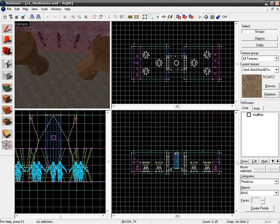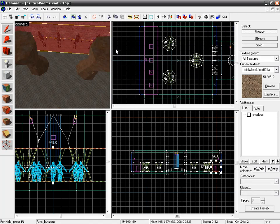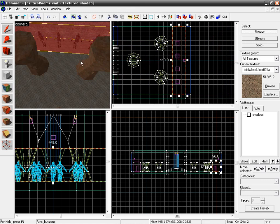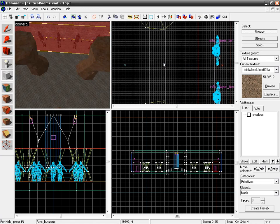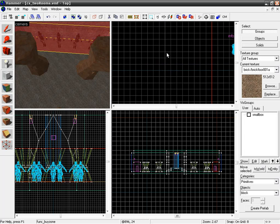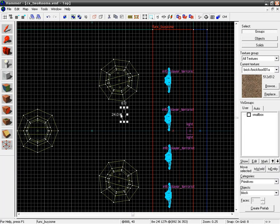We'll create a block with the block tool in our top view, over here with our terrorists' side. Shrink the grid slightly, maybe go to 8. Shift to Z for a bigger view. Let's just add a couple of pillars — 24 by 24 — and we'll place those with small gaps so there's still something you can see through, but it's going to be harder to shoot through.